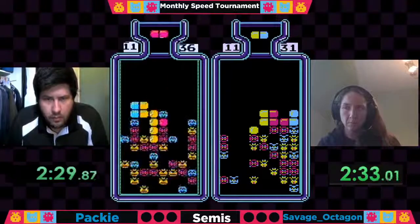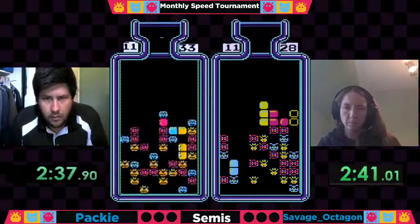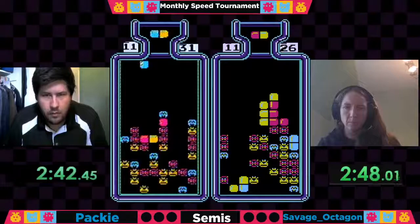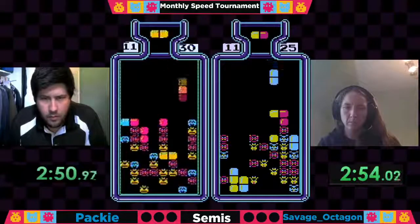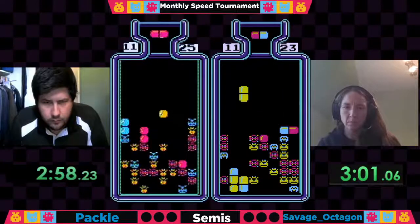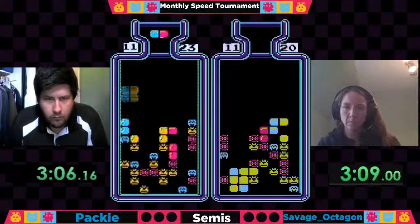While Savage is already opening up some advantage there — already a pretty open board for Savage on the left side. Getting a bit of a well there at the bottom. She's going to have to start clearing some stuff on the right — she wants more diversity because she's only got one spot for the blue and that blue's gone. Only one spot for blue, almost nothing for yellow either. Very heavy on the red and she's not getting a lot of it, actually, which is giving Paki the chance to close the gap — he's only a couple viruses away from her.